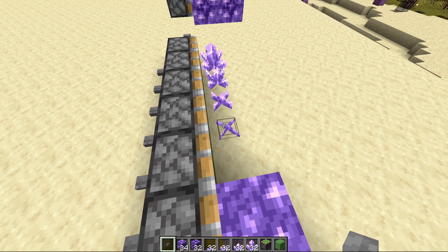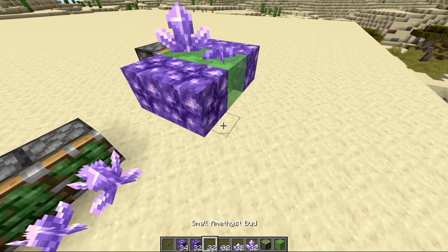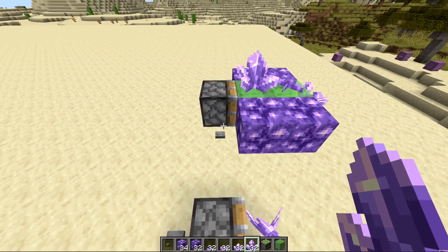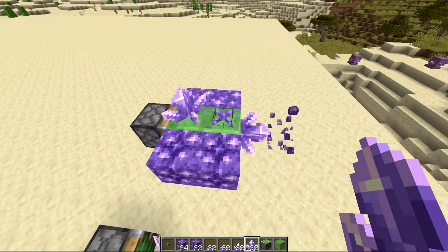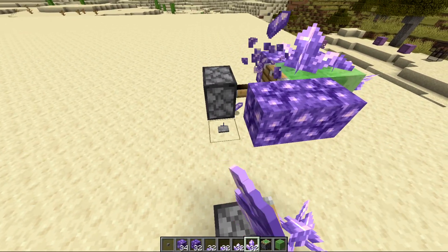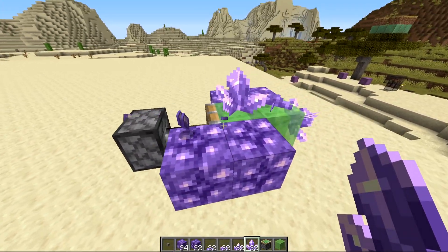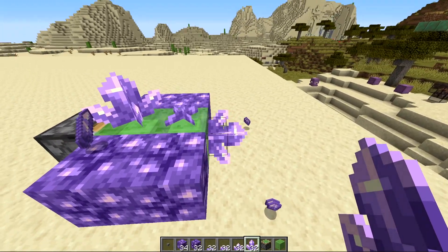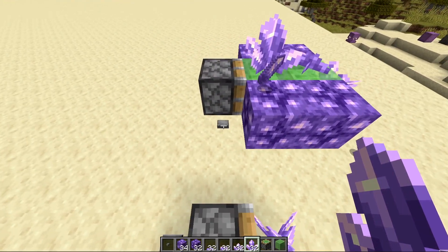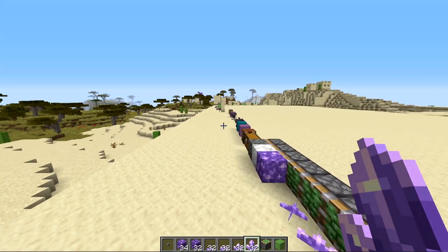Most blocks can be moved by pistons, but amethyst buds will just break off when pushed — similar to a cactus. The blocks that produce buds and shards can be pushed and pulled; they stick to slime blocks from all sides. However, amethyst buds do not stick to the sticky piston. There's also a bug where every time these blocks move they produce amethyst shards as the old amethyst breaks off, while the block continues moving — essentially making an amethyst farm, though it's likely a bug similar to the candle dupe.